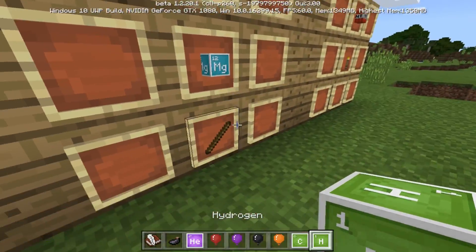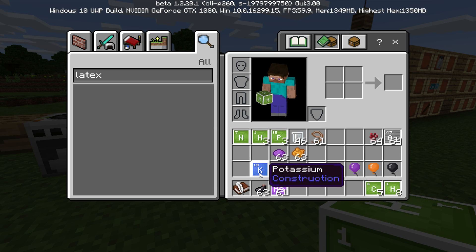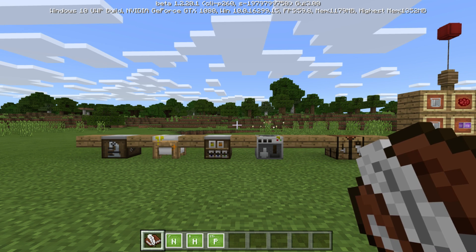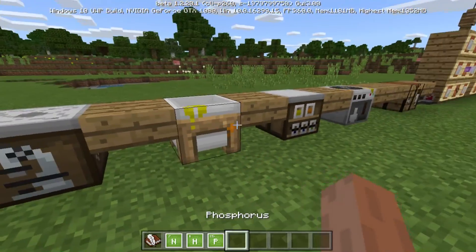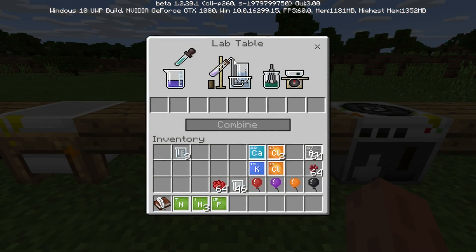This next one is a sparkler — yes, you can make sparklers. For sparklers, you need to use the compound creator. Put one calcium with two chlorine to create calcium chloride, which you need for specific sparkler colors. Potassium plus one chlorine creates potassium chloride for different colors. You can also put nitrogen with three hydrogen to create ammonium.